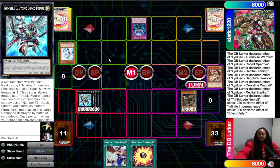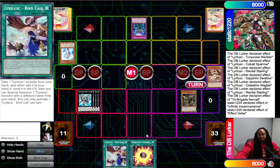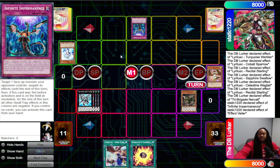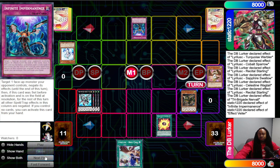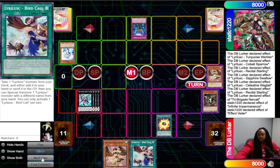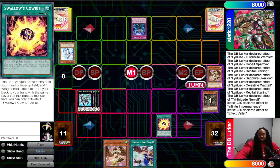This is the second spot in the deck where Veiler or Imperm is really good. Yes, if you're playing against Bird Up you did allow them to get to Utopic Dragon Future, but if you Imperm or Veiler here on Nervall — depending on the rest of their hand — there are only a few specific extenders that let them keep playing. If they don't have any of those specific extenders they'll just pass, and then on your turn you have five cards in hand against one monster. That's very doable. With Swallows Kari, you just tribute Nervall off here and get Sparrow.